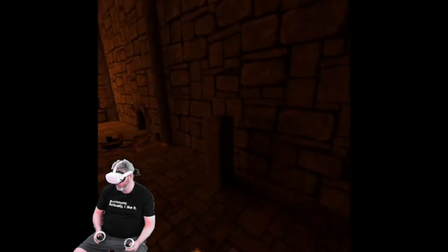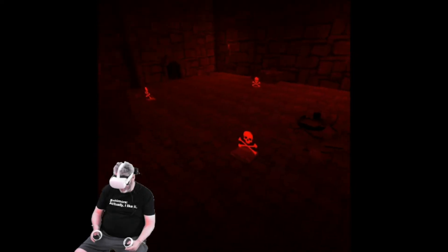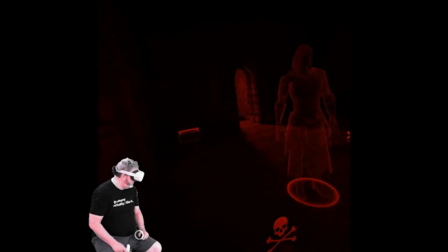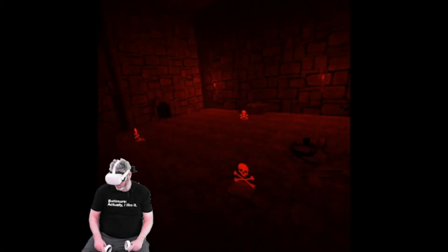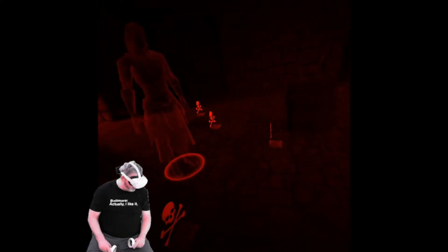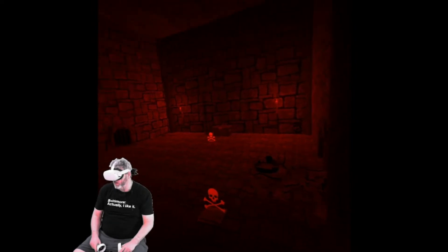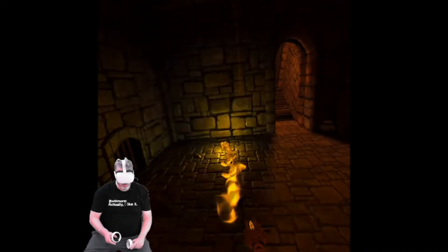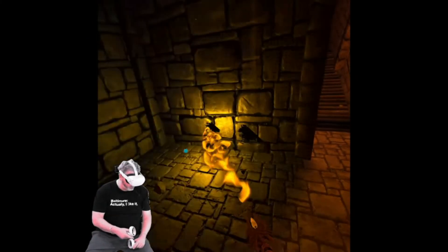Alright, we've got a lever. Look — death spots! Oh, that was close. There's a hidden chest over there, there's a lever, and those little upraised things are death. And we have gold and we have a chest.